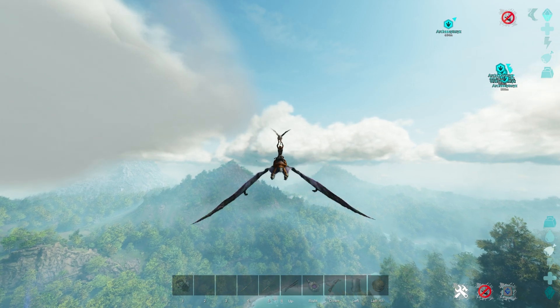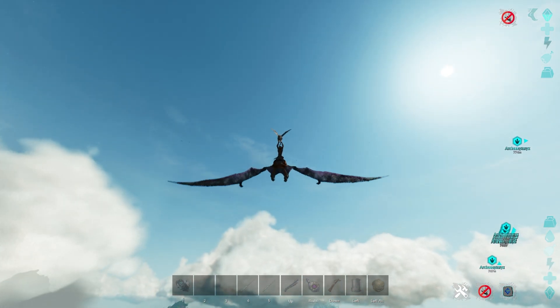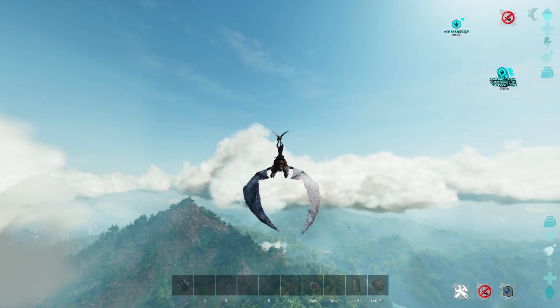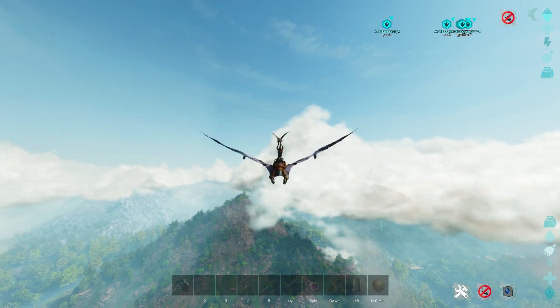You can do this with any flyer inside of Ark and it basically allows you to go wherever you want without ever touching the ground. You do need to make sure you whistle follow before you actually get on it — just so you know. One of the most useful things is actually being able to use this on a Pteranodon.